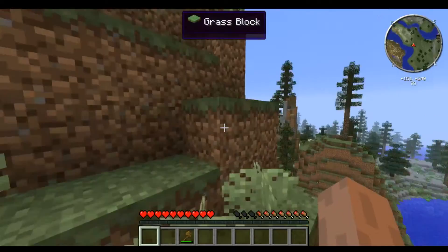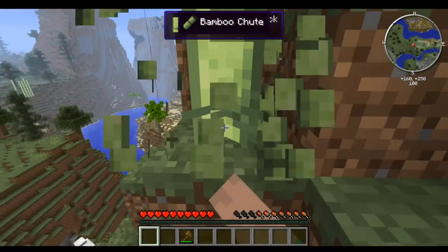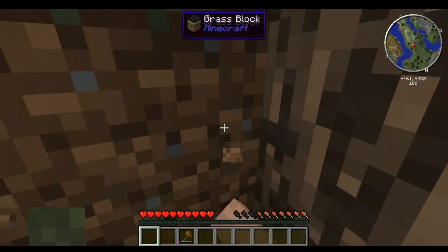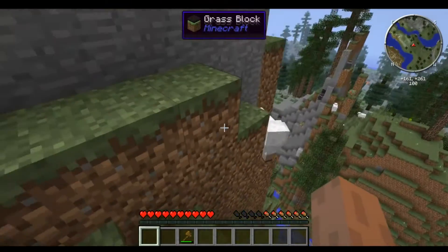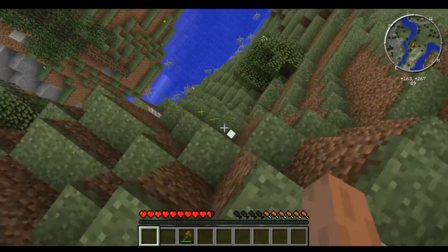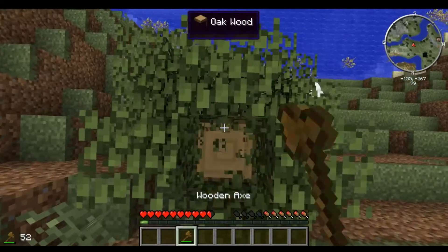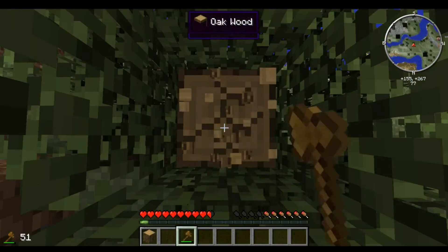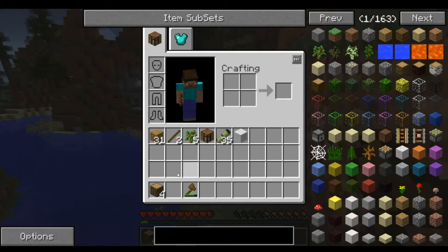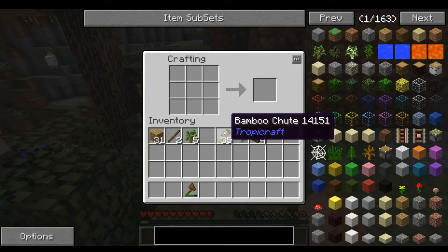Ich muss auch mal auf die Zeit achten, weil wir haben es so gemacht, dass jede Folge zehn Minuten geht, maximal 15. Hier ist eine Spawnprotection. Da hinten beim Berg. In der Kiste: Electric Steel, Infinity Orb, Canola Seeds, Ender Perle, Stuff of Traveling - zweimal sogar - weißer Stein, Name Tag, Weizen, Iron, Scrap und ein Bucket.